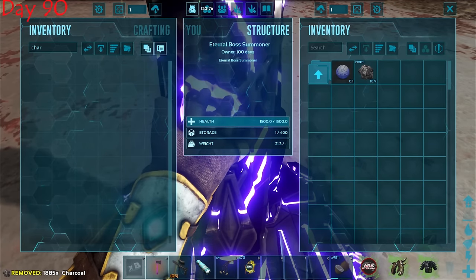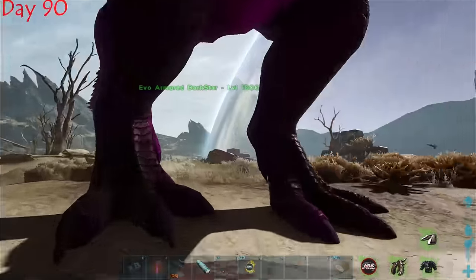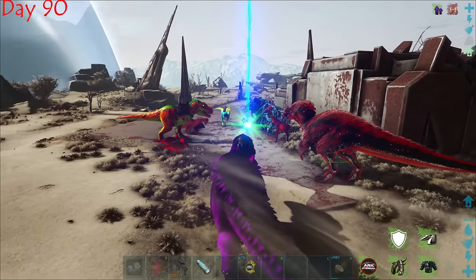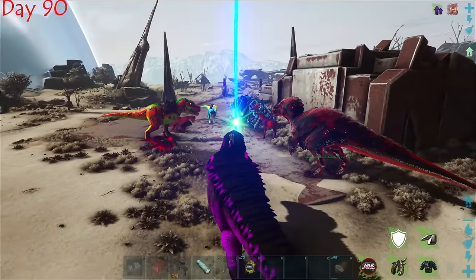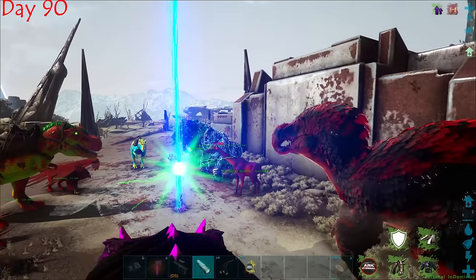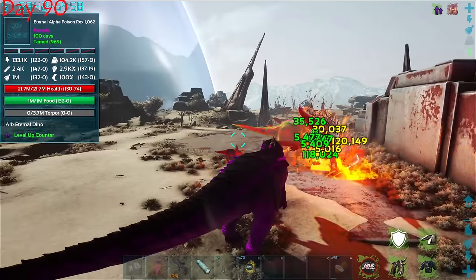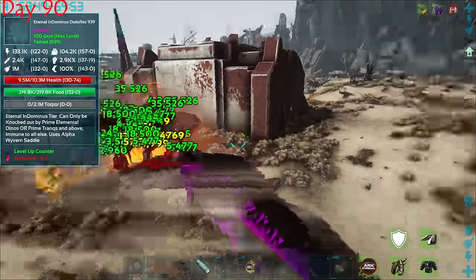With charcoal, dino hearts, and lava rocks ready, we summoned Bacon Overlord. The fight began and it was immediately chaotic — trikes got instantly killed, our creatures were being wiped fast. I got ourselves hidden and noted that he couldn't stun us — we were immune to his stun, which was huge. Some of our creatures were actually surviving!